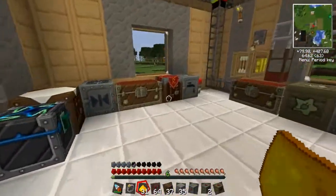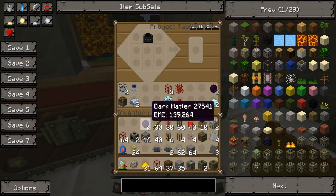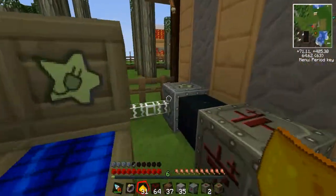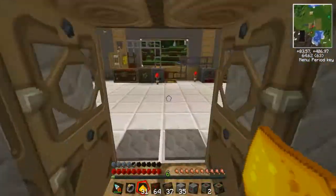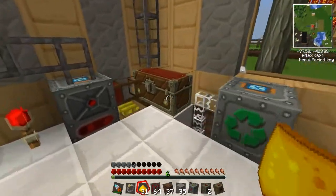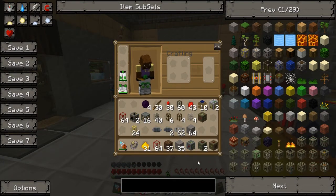First of all, we're gonna kick it off by making ourselves a quantum suit body armor, and for that we will need some advanced alloys and some iridium plates. I've showed you guys how to make all this stuff in the previous episodes, so do not ask me. If I make something off camera, 99.9% of the time I have made it in a previous episode, so just check back there.